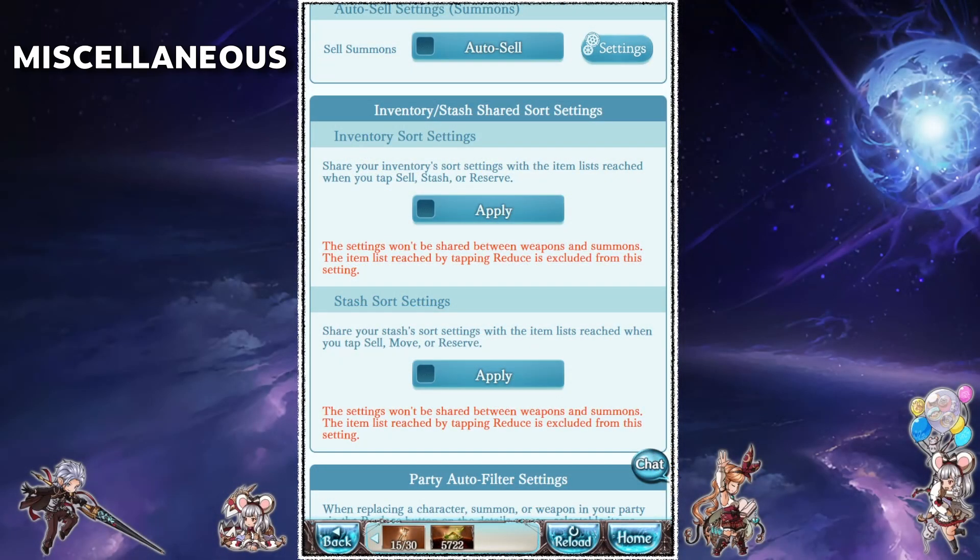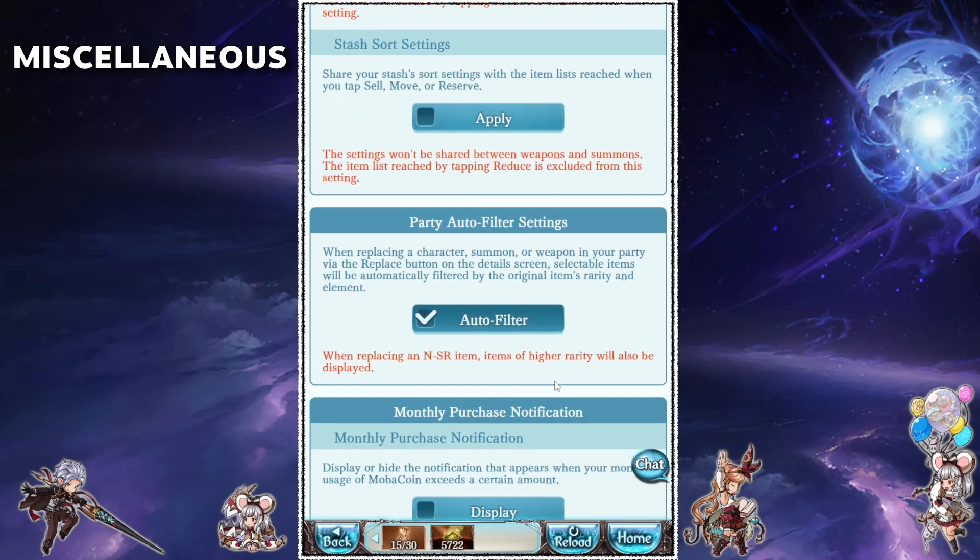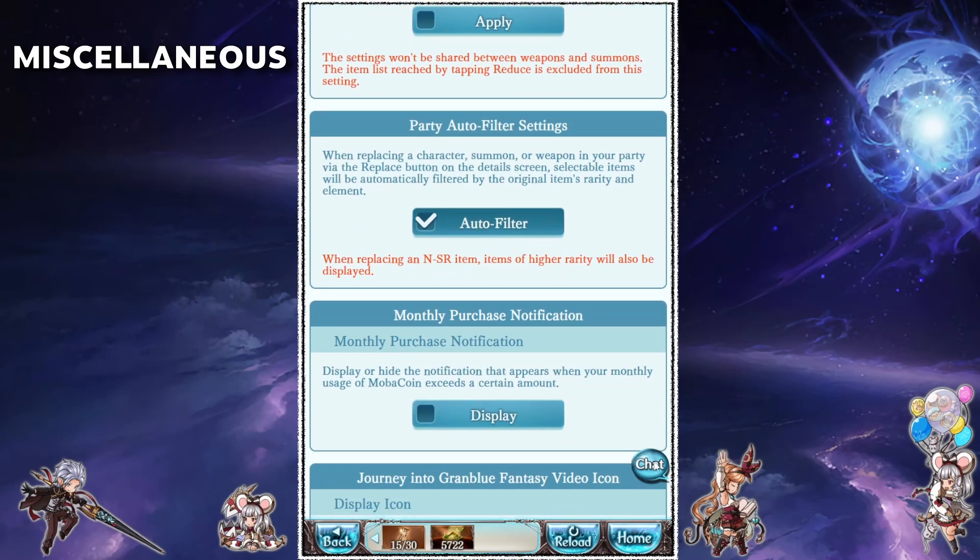The inventory and stash sort settings will just remember what filters you have set when you select sell, stash or reserve. The party filter settings I recommend turning on, as most of the time when you replace a character in your party you want someone of the same element — this setting will automatically set that as the filter.